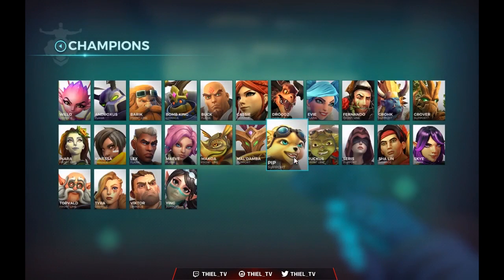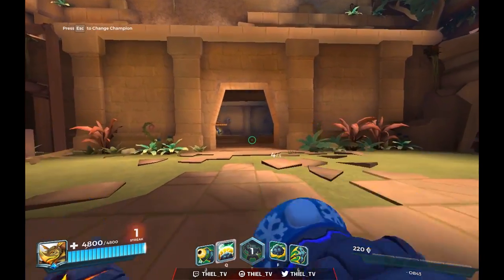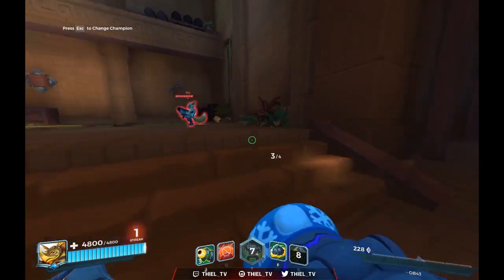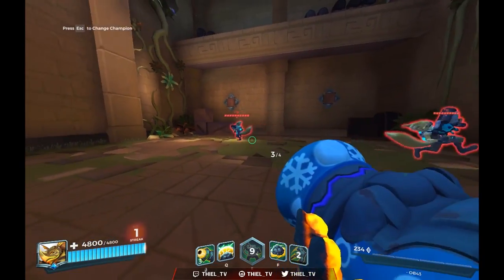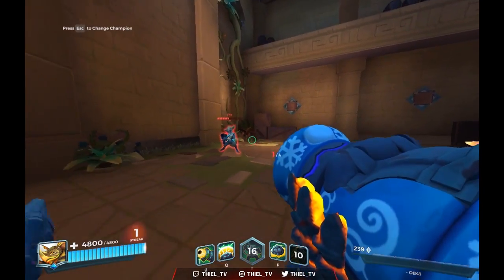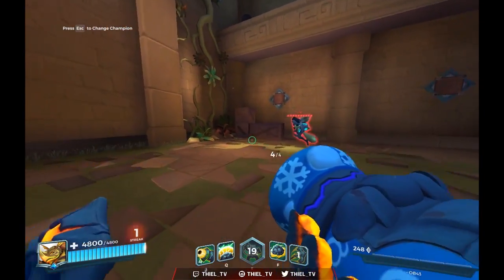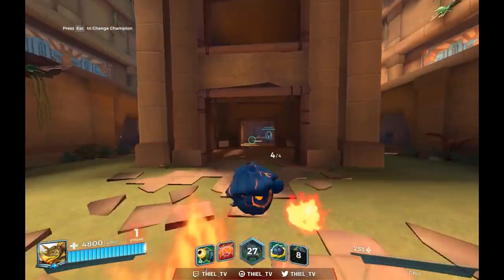Arguably the biggest one, at least from my perspective, is the Makoa one. With Makoa you only have four shots, and the whole point with Pluck is that you can burst someone. Normally you'd see your target, hook, shoot, and shoot again — that's about 750 damage burst without Pluck. However, just like the other champions, you can shoot and right-click at the same time. In that case you do 750 plus another 650 from the Pluck damage shot, and that's usually enough — with the bonus damage from Pluck — to one-shot your target. Shoot, right-click, and shoot again, which increases your burst quite significantly on Makoa.